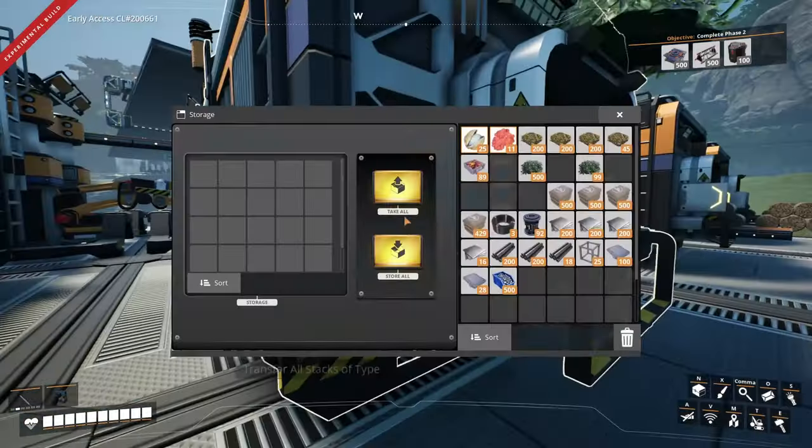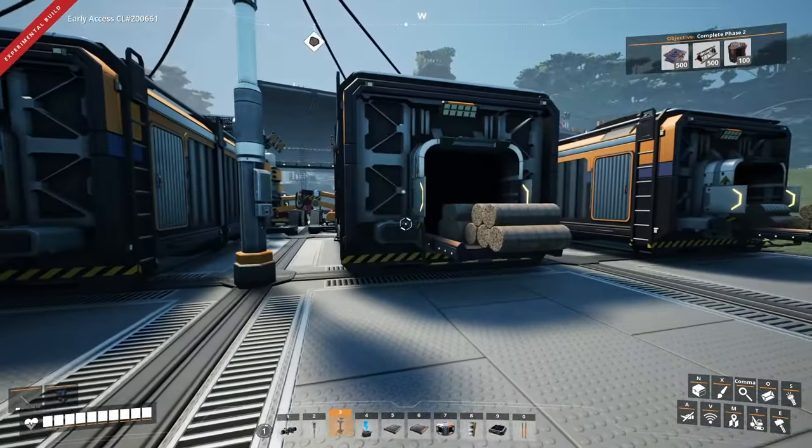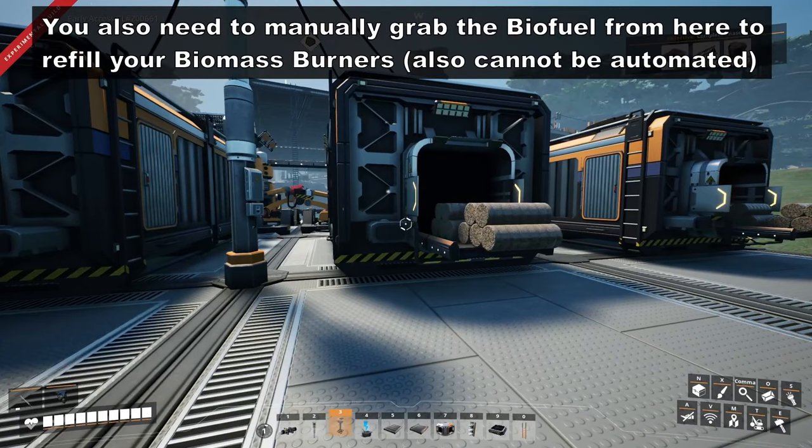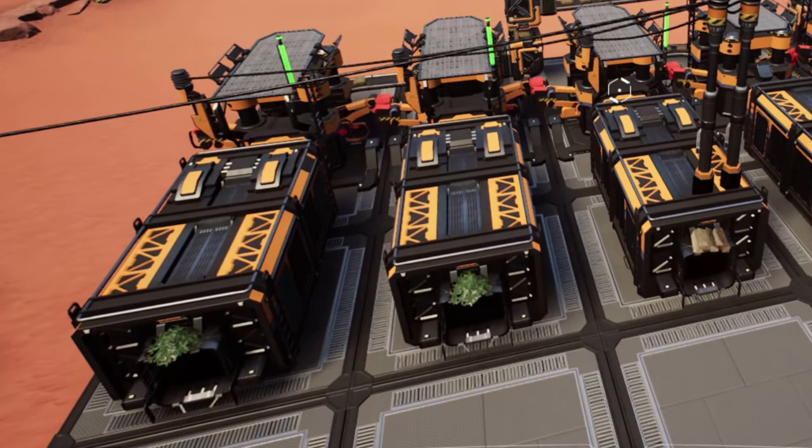It's a bit odd having to use two separate containers for the same material, but this is done so the factory can work faster despite the limitations of the low-level conveyor belts. I'm also using items on top of the sockets as labels to distinguish the containers from each other so I don't load leaves into wood or the other way around.